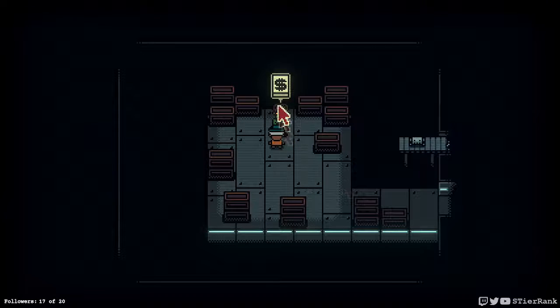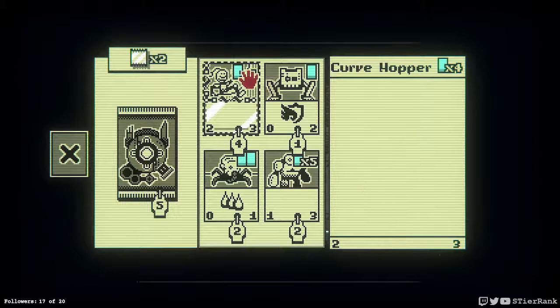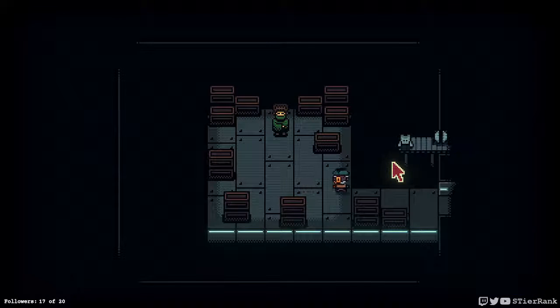Let's see. Is it the trader again? Yeah, let's see what you got. Curvehopper, Meatbot, Leapbot, and a Thick Droid. Don't have enough foils for anything really.